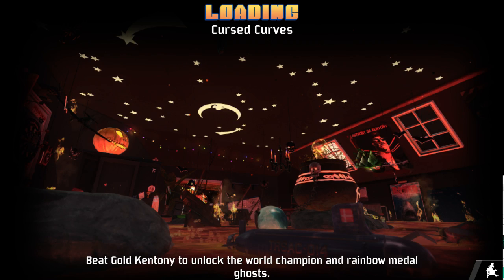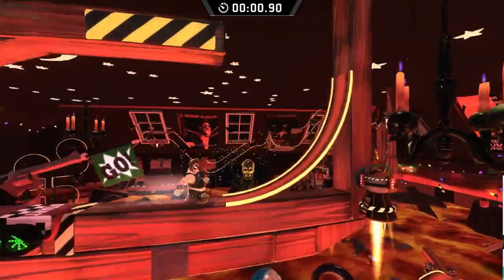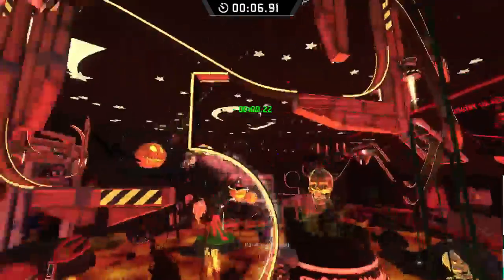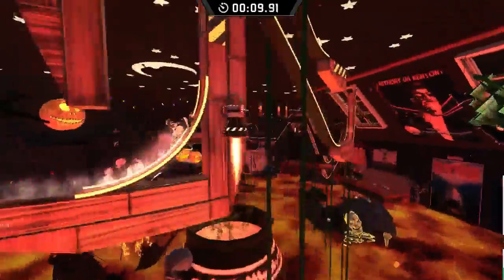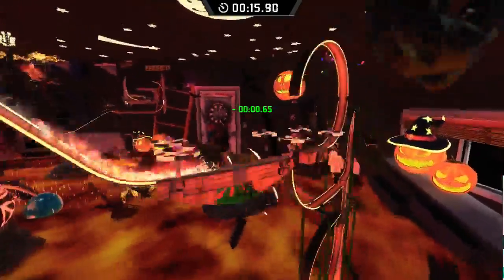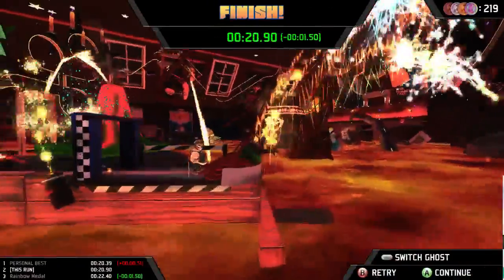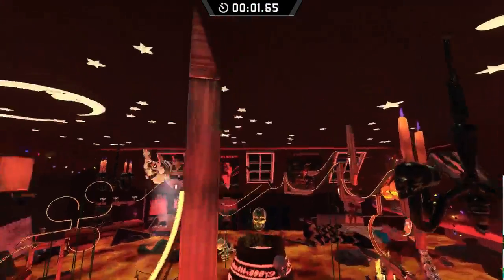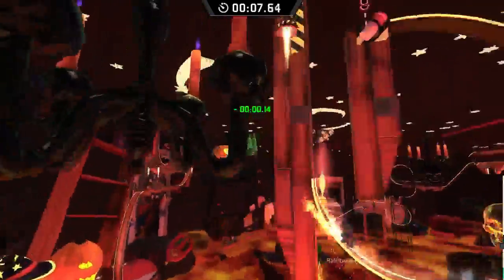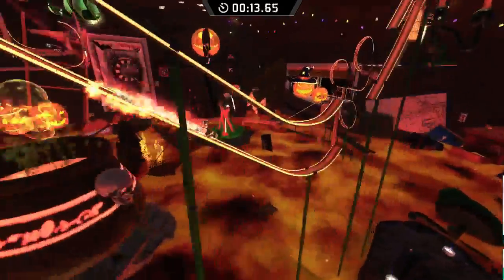Cursed curves here again - the rainbow metal takes the wrong path. This one can be a bit tough to get right. You need to take the bottom path. If you go fast enough you can overshoot the last ramp, which will immensely improve your time, but you need to take the bottom path.